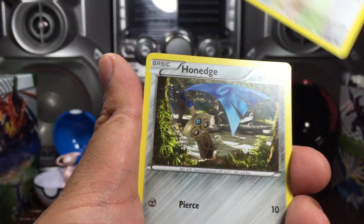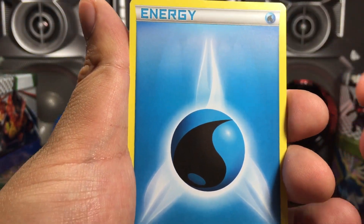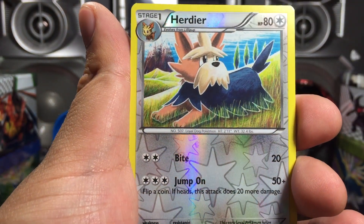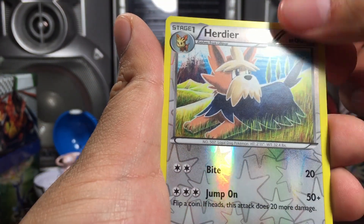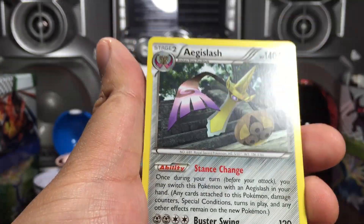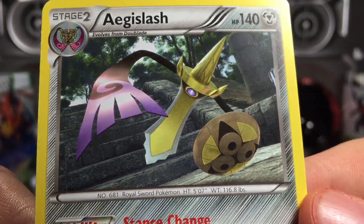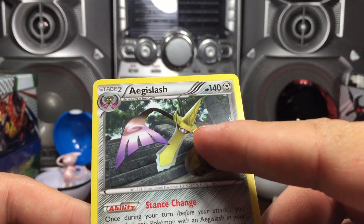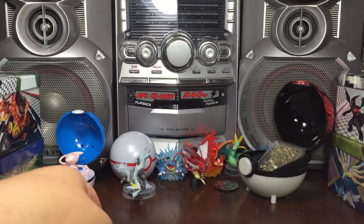Dual Blade. Pikachu. Bidoof. Honedge. Rhyhorn. Splash Energy — nice to make an appearance Mr. Energy. Head of the deer — reverse. That looks like a puppy. And we got a regular rare Aegislash! Oh yeah. And in that movie someone was flying an Aegislash, like just sitting on it.